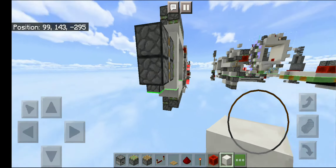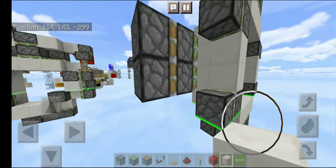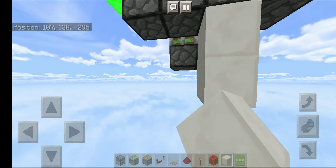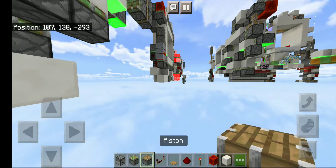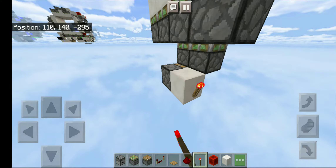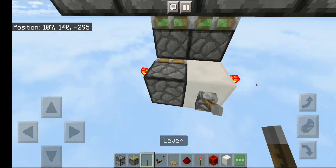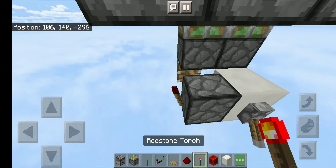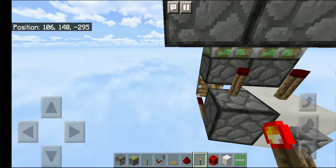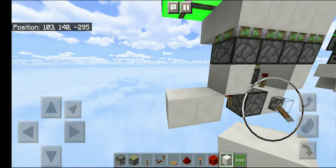I'll count under five seconds then we'll start. First, place a solid block down here, then a normal piston facing this way, and a redstone torch on both sides. Get a lever, flick it — which should close all torches — and place two above this, above those two.